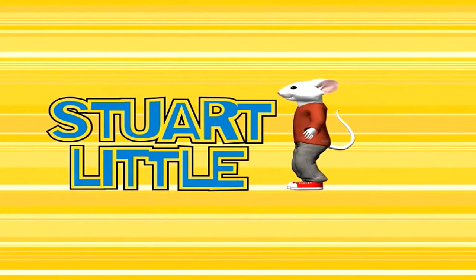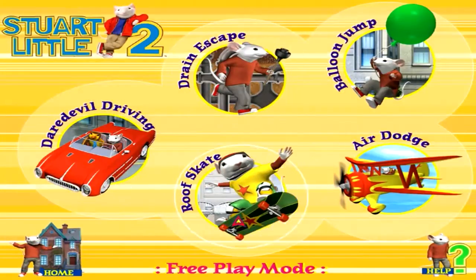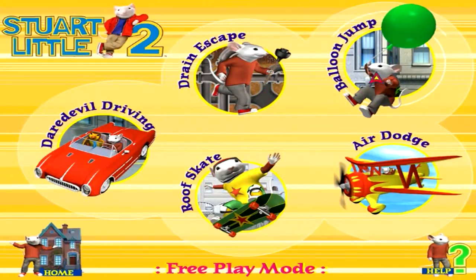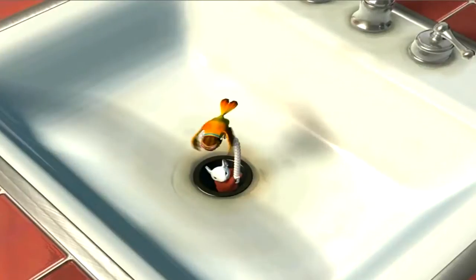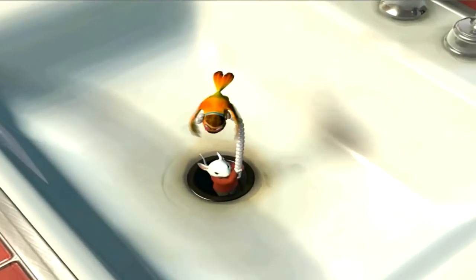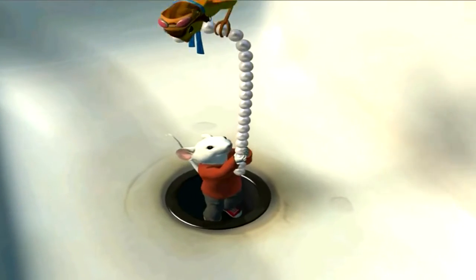Stuart Little 2, I think released in 2003, is one of those games you got in a cereal box, based on the Stuart Little 2 movie. This one contains 5 games to play. You can choose them in free mode or play through the story mode, where Stuart will be helping some duck thing, looking for a diamond ring for his mom, and being chased by pigeons. Kind of a weird plot overall, told through animated cutscenes.